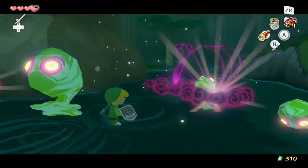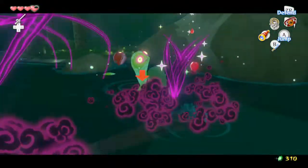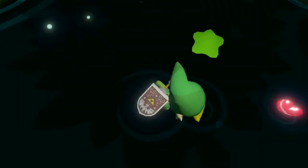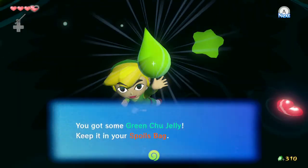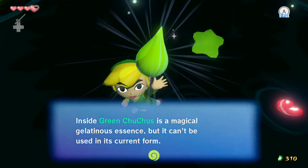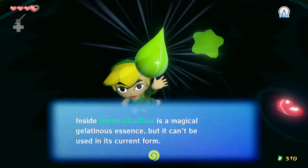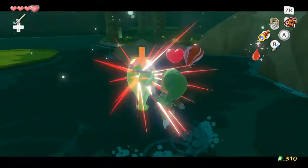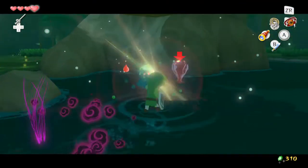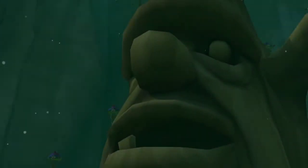The Deku Tree was pretty nice to me in Ocarina of Time, and if he's anything like he was in Ocarina of Time, I don't take kindly to people like you. Green chu jelly — keep it in your spoils bag. Inside green chu-chus is a magical gelatinous essence but it can't be used in its current form. I've got a lot of that. Someone tell me what that's actually for. I have to talk to the Deku Tree.